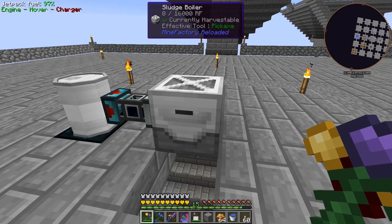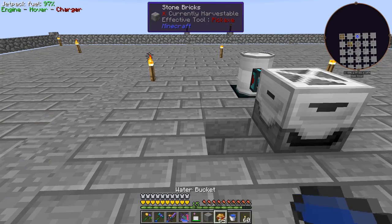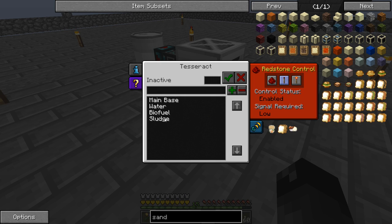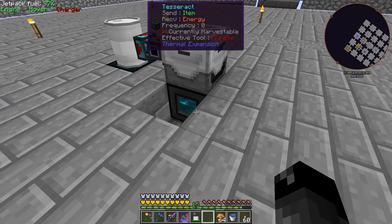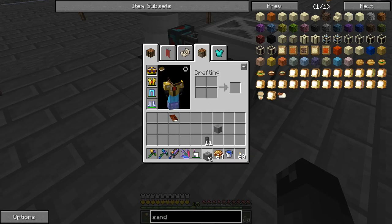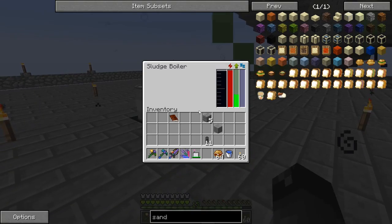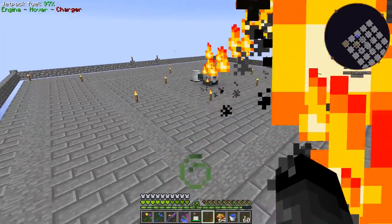Now we need the sludge boiler powered and somewhere for its output items to go. We'll grab another tesseract - our last one, we'll need to make more. This will be on the main base channel: item mode send only, fluid mode ignored, energy mode receive only. So we're receiving power and sending items like we normally do. Let me turn this thing on - main base channel on.